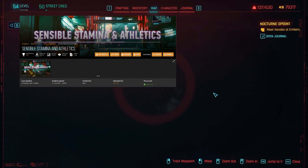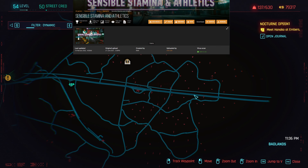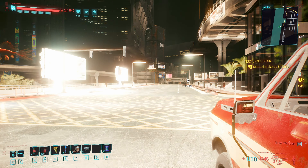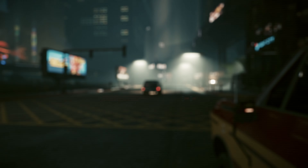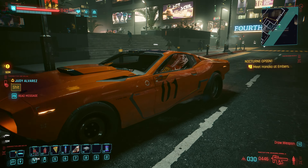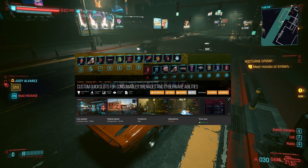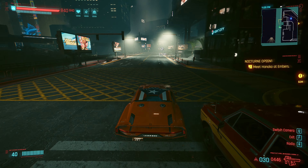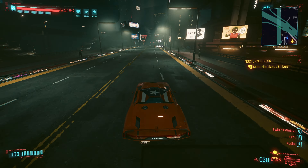Sensible Stamina and Athletics by RMK1234 - increases stamina cost for all actions so that you have to think about stamina, which makes stamina-related perks useful. It also awards athletics XP based on stamina use, much more than base game, giving more XP for longer workouts. Now you don't have to use the berserk exploit to level athletics - I think that exploit was fixed in patch 1.5 anyway. RMK1234 is really coming up a lot - he's like the N.I. Scion of Cyberpunk.